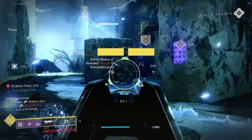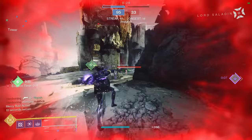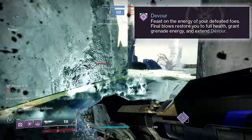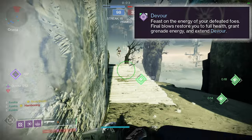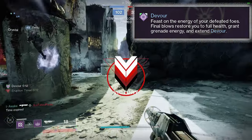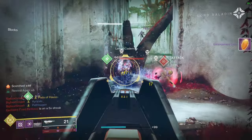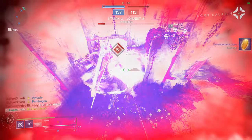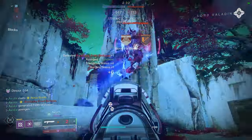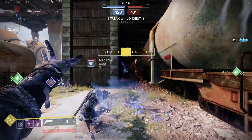So what I've been doing is I've been running Voidwalker. What makes this build so strong is Devour. Basically, when you get a kill with an ability, you will proc Devour. Now, normally that's sort of a problem because it's kind of hard to consistently proc it. But in this game mode, you constantly have abilities — you get your abilities back if you or your teammates are on a streak, and you constantly get your super.